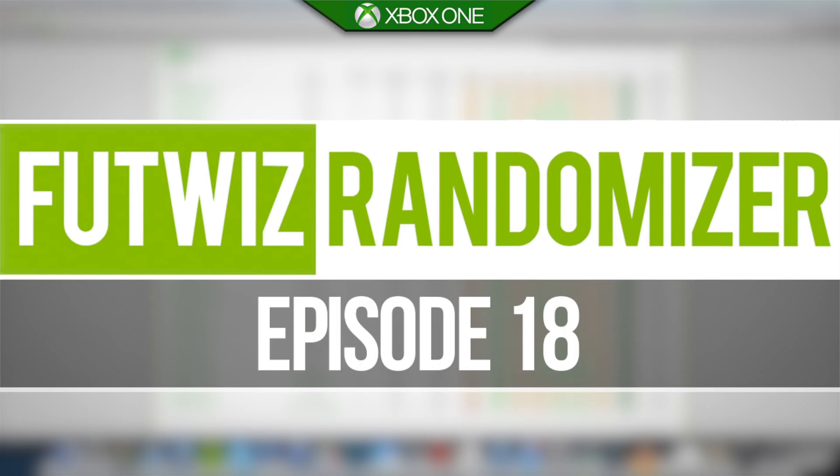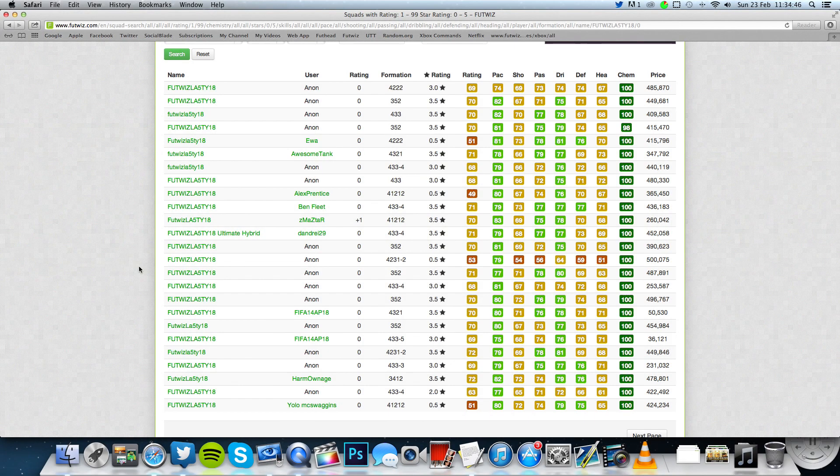Hey, what's going on guys, it is Lasty here and welcome to the 18th episode of the Foot Whiz Randomizer. Today we're doing the first episode with you guys involved — you have made my squads for me. If you're looking to buy any coins, check out fifashop.co.uk and use code LA5TY for a five percent discount at checkout.